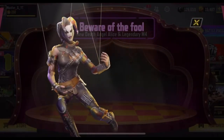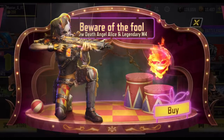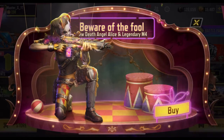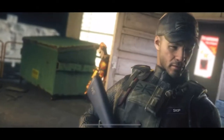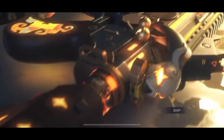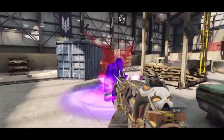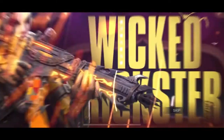There you go, mga Lods! The much awaited lucky draw for Season 11 has arrived — Alice and the new legendary M4. Beware of the fool! Let's try to draw it. I'm very excited. This is the last lucky draw for Season 11, by the way, and we should get it or else we will miss this new legendary weapon — the first ever M4. Let's go, mga Lods!